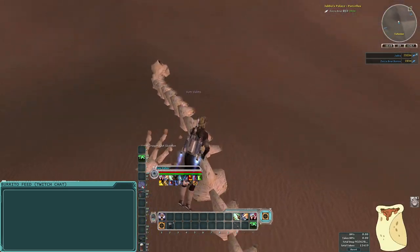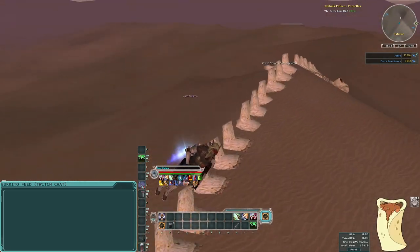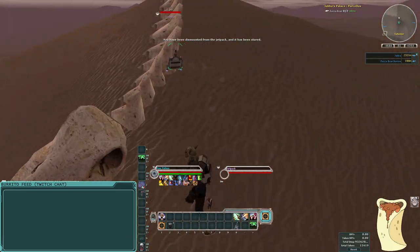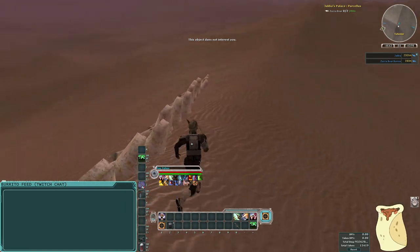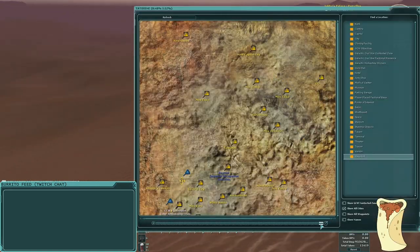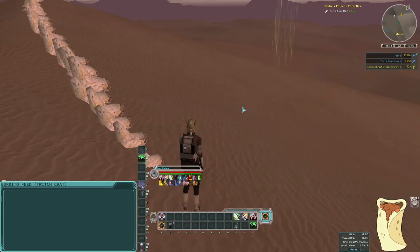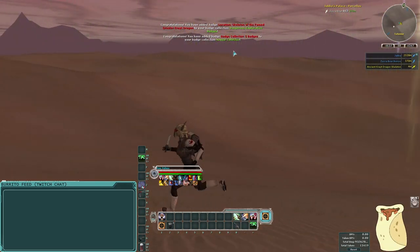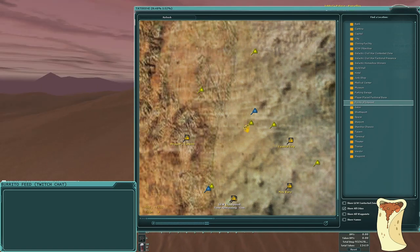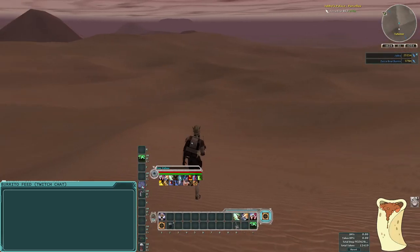Shout out to the crate skeleton for the POI discovery. Had to find the right spot to click it — sometimes they're a little picky about where you have to stand.